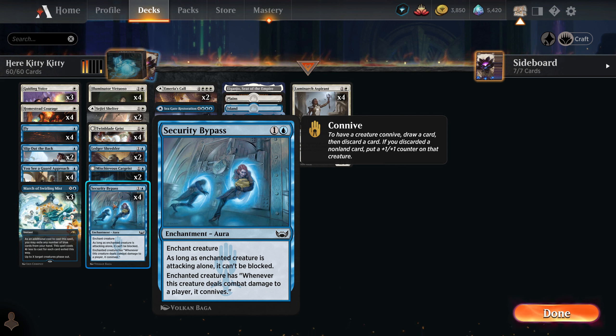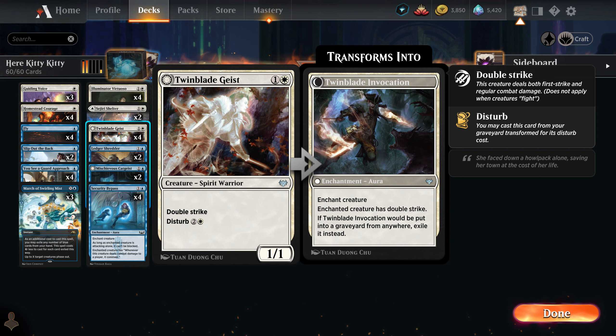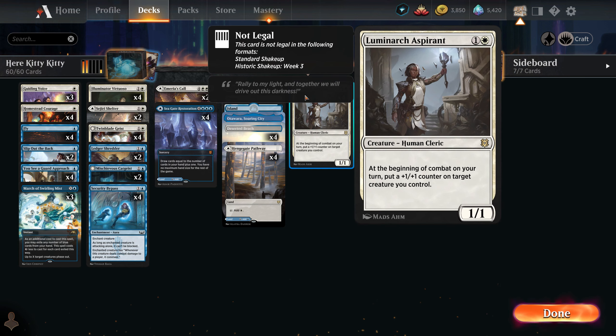'Security Bypass' is important for when we don't hit 'Fly' — we need another way to get past the enemy's creatures. If the enemy cannot remove your creatures it usually means they're playing a creature deck, so you won't be able to attack without flying or an unblockable effect. You're almost always attacking with one big creature, so you don't care about the rest. Security Bypass also makes the creature connive whenever it deals combat damage to a player — it works amazingly with double strike, effectively triggering connive twice per combat.